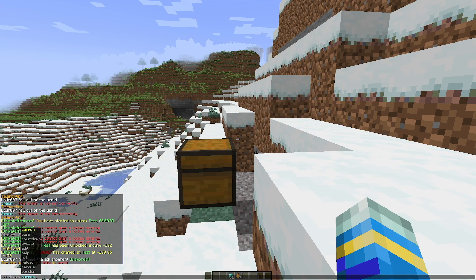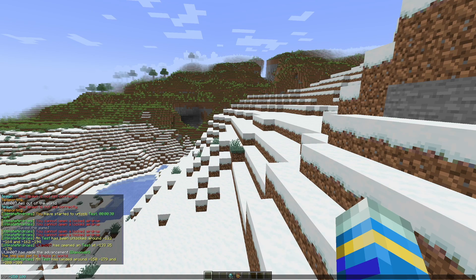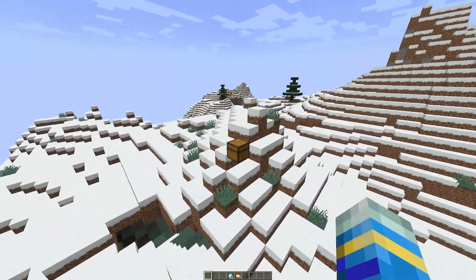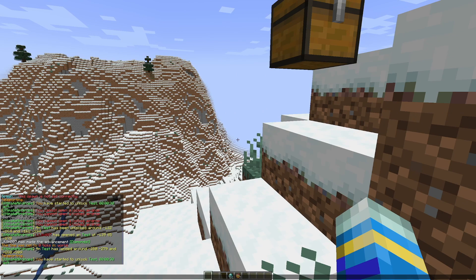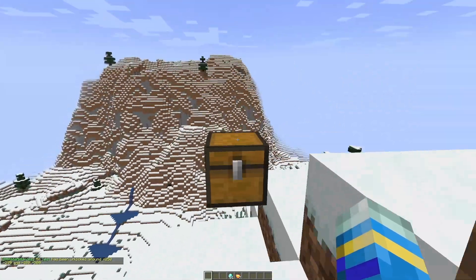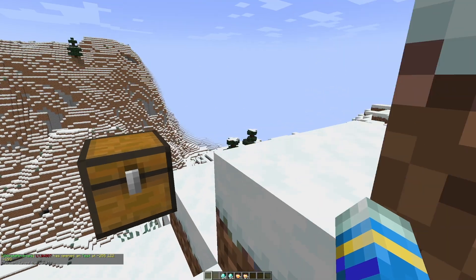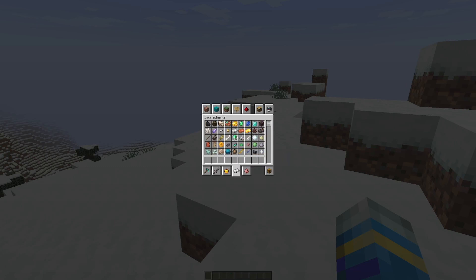Let's spawn another one in with the airdrop summon command - this is id1. It gives coordinates so let's do TP to minus 250, 100 for the vertical, and minus 279. We're up on the mountain and there's the chest. It's not completely next to the coordinates so you have to look around a bit. Right clicking it says 'you have started to unlock test' with 30 seconds left, giving an opportunity for other players to rush to the chest, take you out, and steal the contents. Test has been unlocked at around minus 250, minus 279. Right clicking now it opens - this time we got 24 diamonds and 17 golden apples. You can customize the minimum and max amounts and the percentage chance of getting a certain item - it's highly customizable.